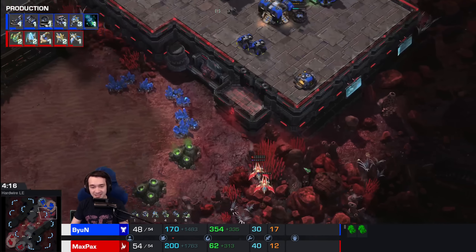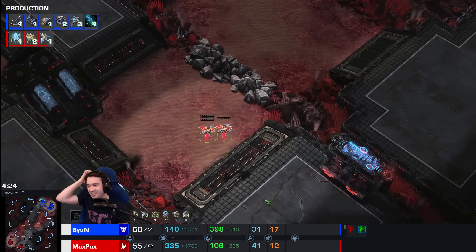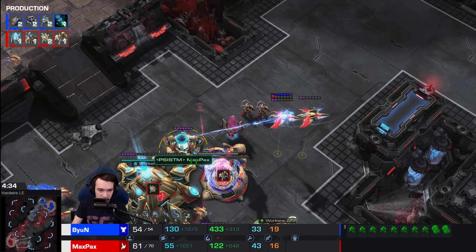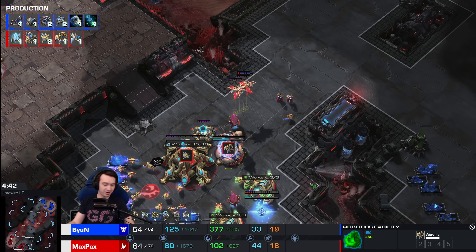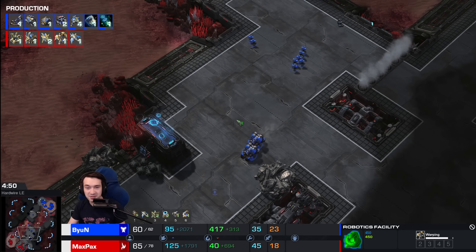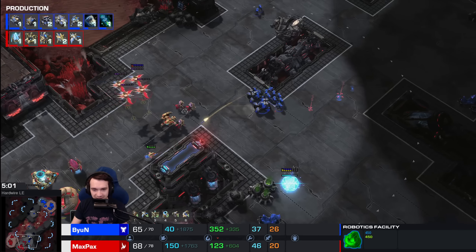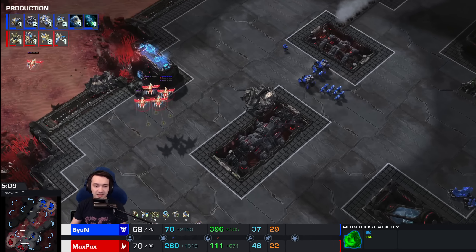Oh! Get that lock-on out of my face! Max Pax coming in with the Phoenixes — a little bit slow, but still quick enough to keep both Phoenixes alive. Now we have four Phoenixes. The army is four Phoenixes and two Adepts, building an Immortal. The Immortal is going to be an important part. Here come two Cyclones and whatever Marines Bion was able to put together. The Marines are actually — there's enough of them to just gun down Phoenixes if they choose to lift and remain there.